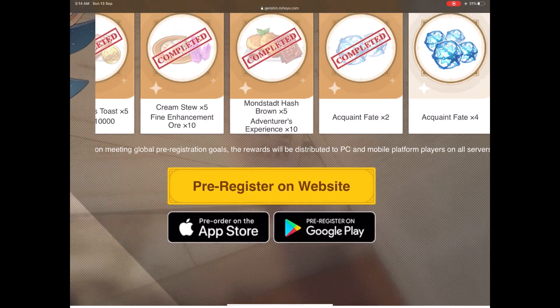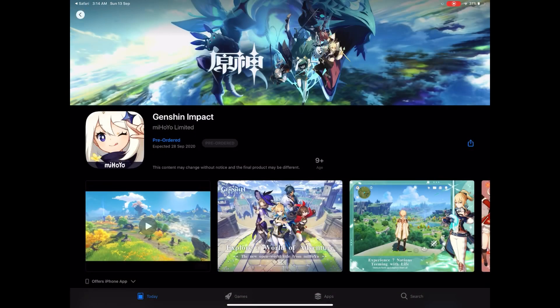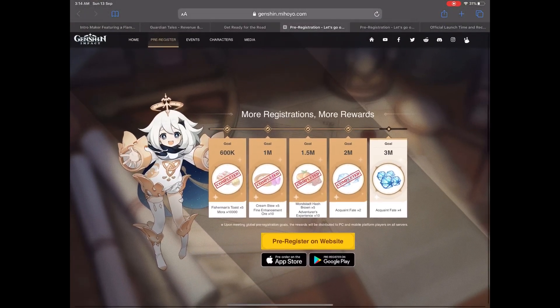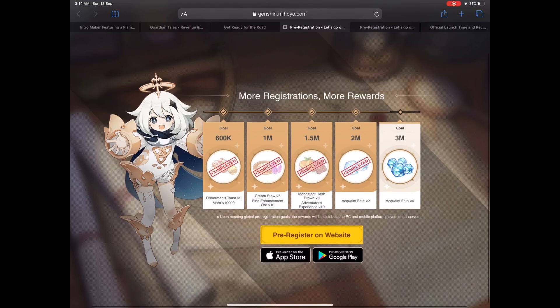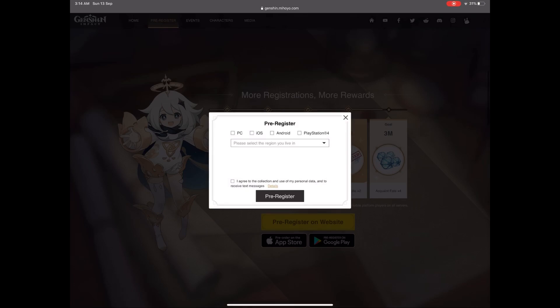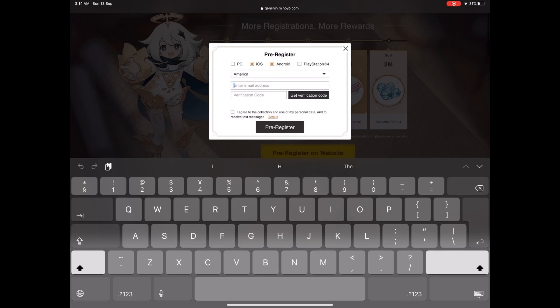You have the pre-registering button on the website and you must register on the website in order to get all the rewards. Be aware — a lot of players just pre-order on the App Store, but that is not enough. You must create an account. The registration is very straightforward: it will ask for your platform and device, your continent, and you register with your email address or phone number. They send you a verification code and you create your account.